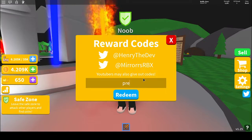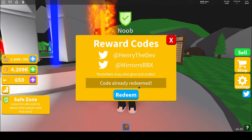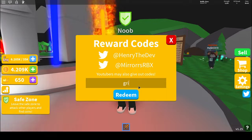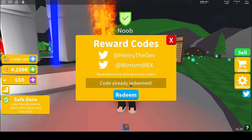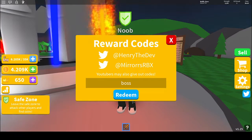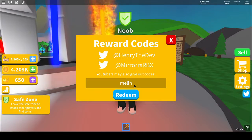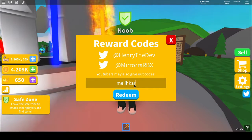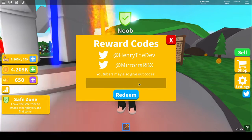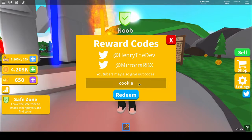The first code is 'prez' — that's P-R-E-Z — it's already redeemed, but that code gives you 200 crowns. The second code is 'grim,' which gives you 50 crowns. The third code is 'boss,' which gives you 1,000 coins and 200 crowns. The fourth code is 'nihkardez' — N-I-H-K-A-R-D-E-Z — which gives you 500 coins.